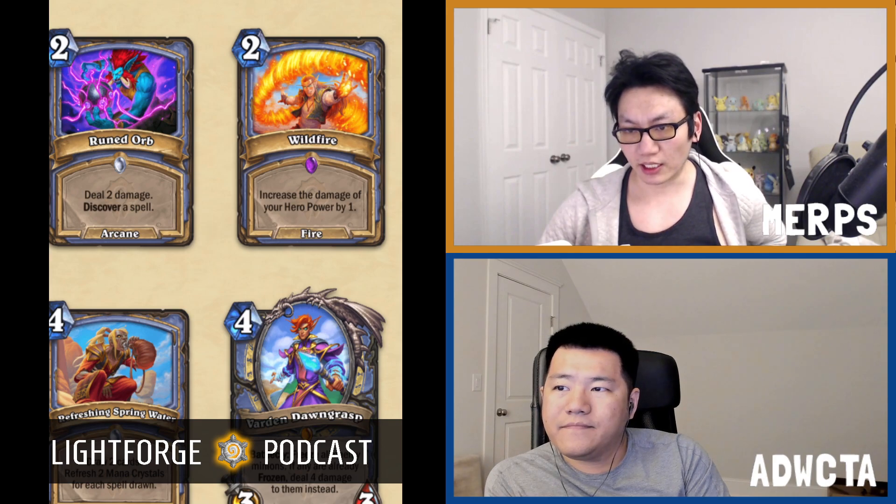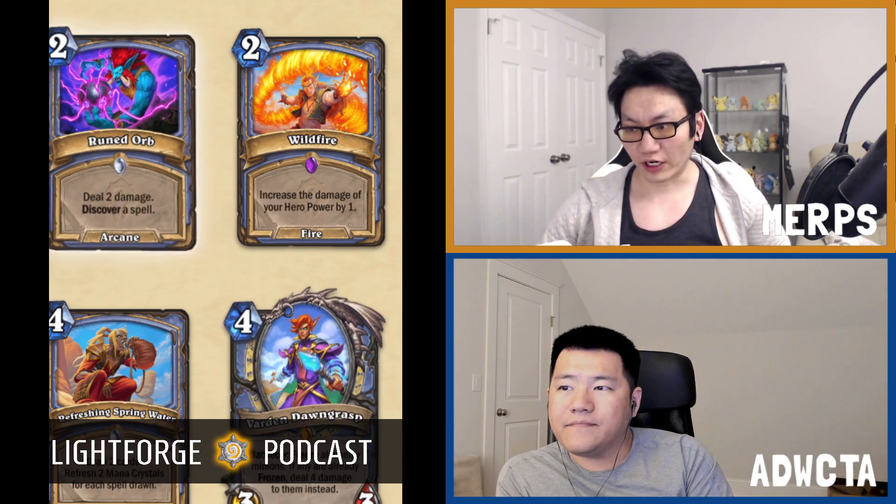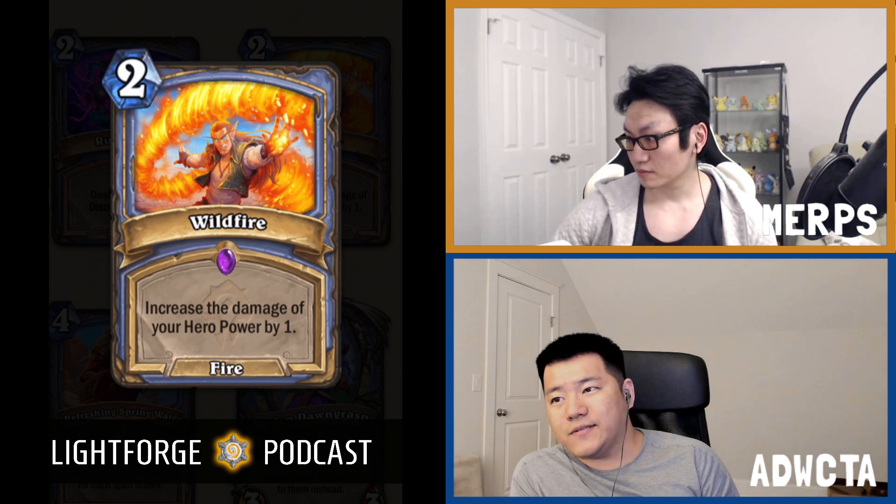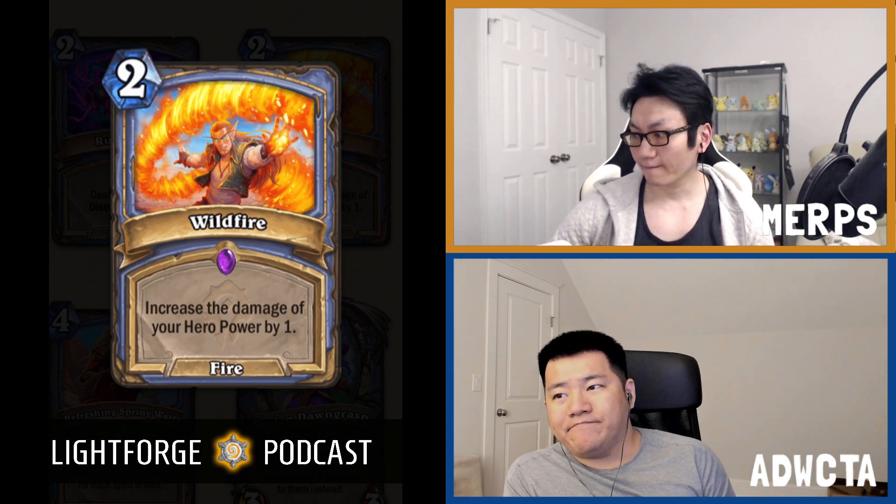Moving to C-tier cards. First is Wildfire — a 2-mana fire spell. Increase the damage of your hero power by 1, permanently, for the rest of the game. The difference between a 1-damage hero power and a 2-damage hero power is huge — it's double. If you can prolong games, which mages can do decently well, you extract a lot of value. It also turns your hero power into a 2-damage hero power, which is flexible. Its main problem is eating up a card, but for 2 mana you get the tempo back within a reasonable time.